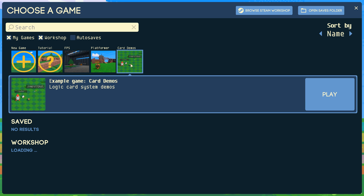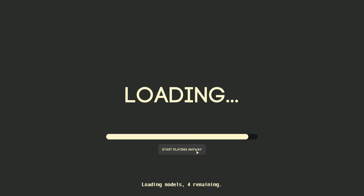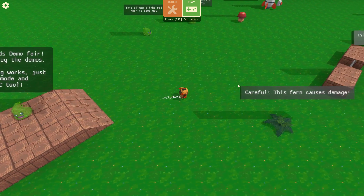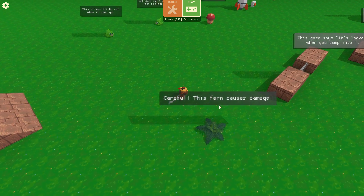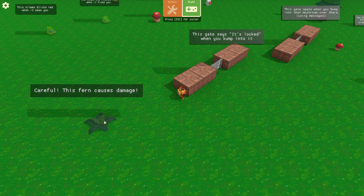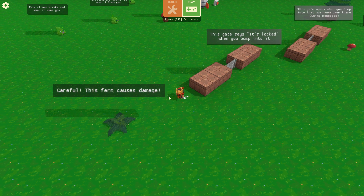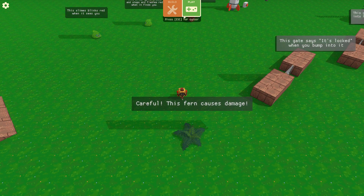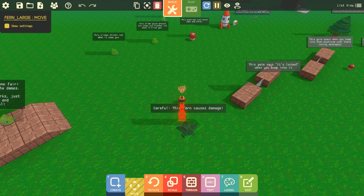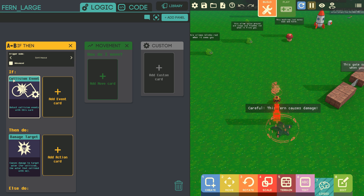Let's check out the card demo. Welcome to the card demo — enjoy the demos to see how something works. Just go into build mode and use the logic tool. Careful, this farm causes damage. So you can learn — press Tab or click here, then click on the object and go to logic.